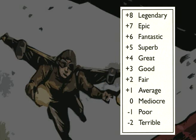Everything is pitted against a ladder that determines your variable success on any particular roll. For any skill, any attribute, any attempt, it always uses the same ladder. It's a unified mechanic that way. Let's take a look at that ladder. It ranges across a broad set of descriptors — from about plus eight to negative two, legendary down to terrible.